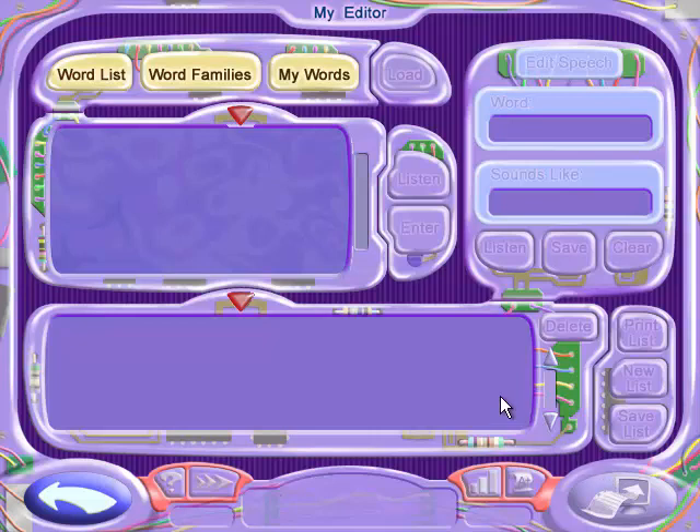Welcome to the editor, where you can enter your own words for your games. Listen carefully while I explain how it works, then add your own stuff. When you finish the list, click the back arrow to use it. Choose the way you want to build your list — using my words or typing your own. I think that editor is kind of pointless.